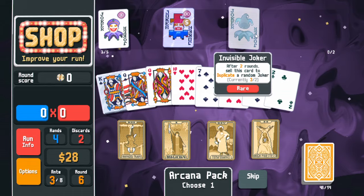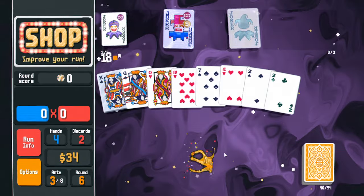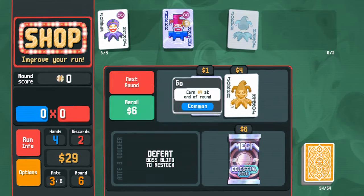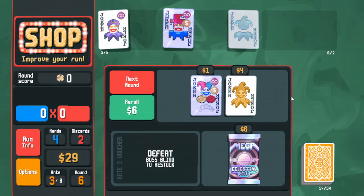Do I care about planets enough? I don't think so. We actually use Temperance here — that's up to 18 mult. I'm really keeping Invisible Joker in a sad state; I need to find something deeply overpowered to copy and we don't have that yet.